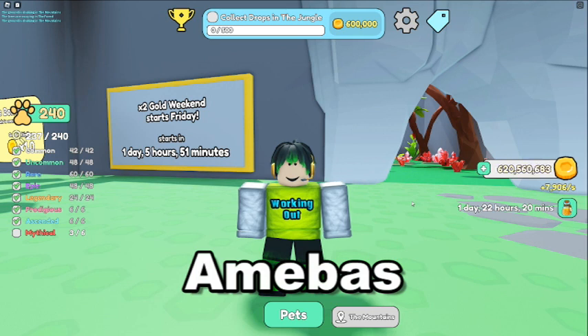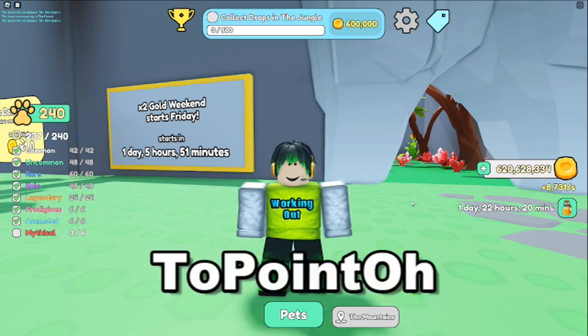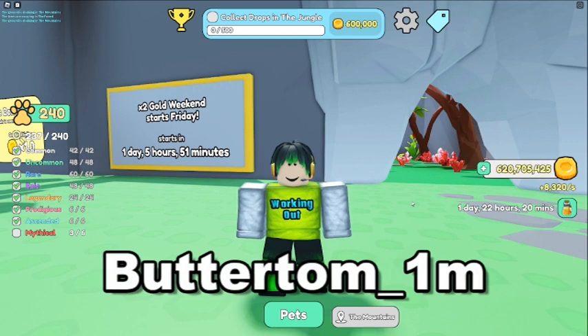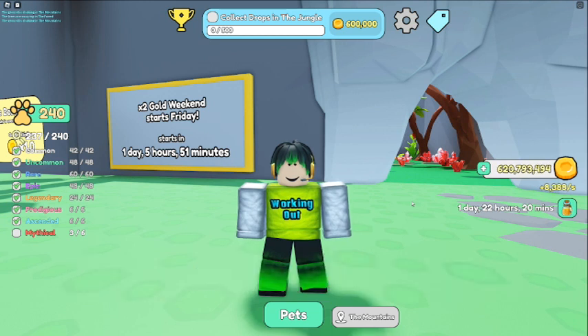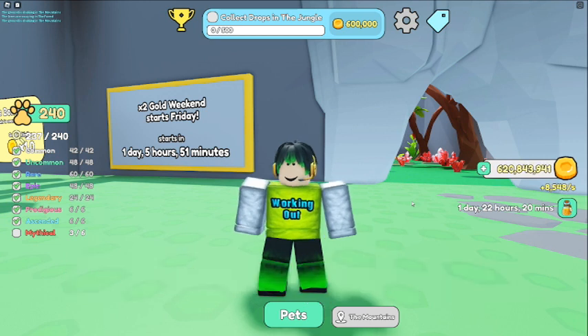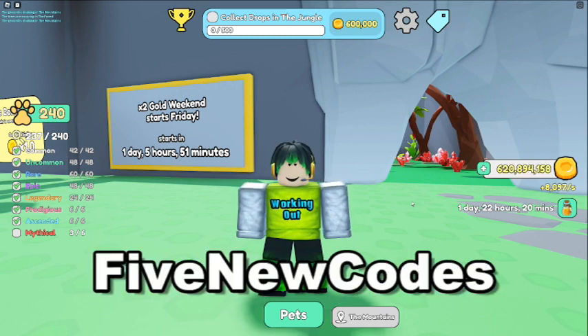Nineteenth code is Amy Bass — not sure if that's how you say it, but that one gives four hours. Twentieth code is 2.0, which gives three hours. Twenty-first code is Butter Tom_1M — three hours. Twenty-second code is From the Machine — three hours. Twenty-third code is Not Enough Drops — four hours. Twenty-fourth code is Five New Codes — two hours.